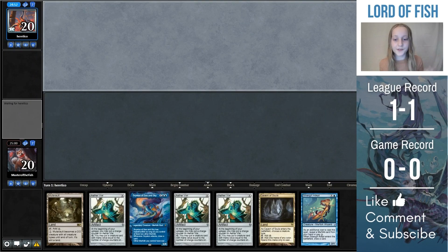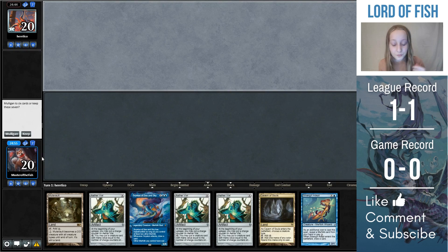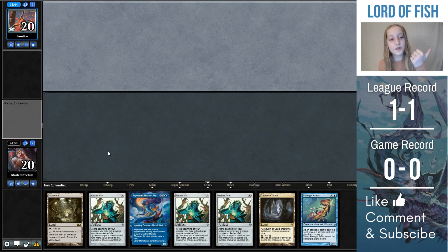So this game we lost a die roll, and this opening hand, it's not ideal. We have three aether vials, which you really never want that many in your opening hand. It's good as a one-off, maybe a two-off, but not that many. But think about it like this — we still have three threats between Mutavault, Silvergill Adept, and Swayloon. I actually thought this hand was keepable, and it might be better than what we could get if we mulliganed. So even though this hand isn't good, I think it's an okay keep.